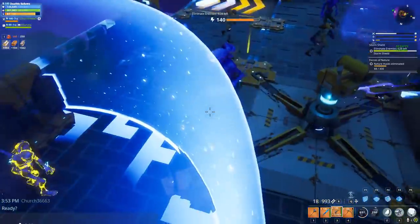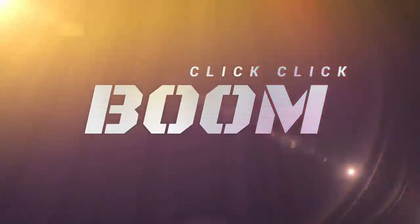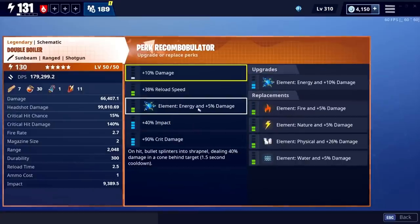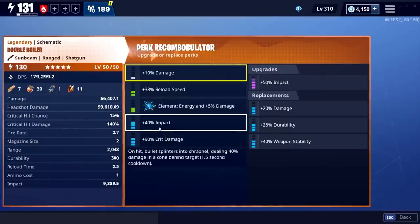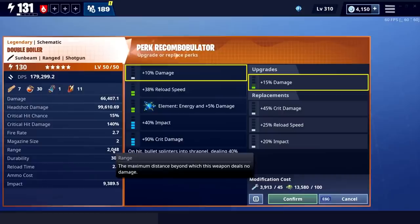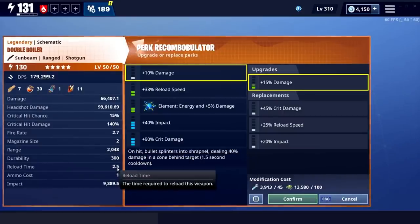Let's show you the Double Boiler and whether you should perk it or pass it. This is the Double Boiler unperked. It has super high impact at almost 10k with only blue rolls on it. Critical hit chance with nothing is 15%, it has a magazine size of 2, a range of 2048 — which will be important in a bit — and a reload time of 2.5 seconds.